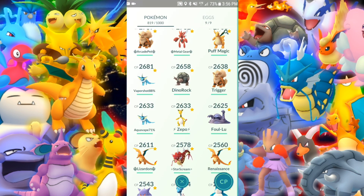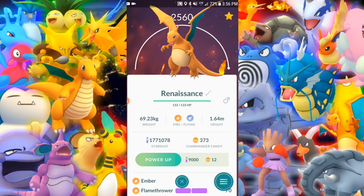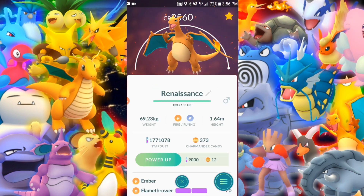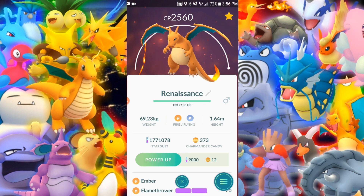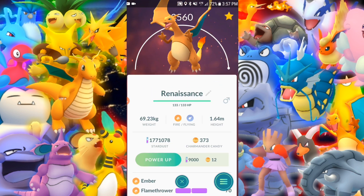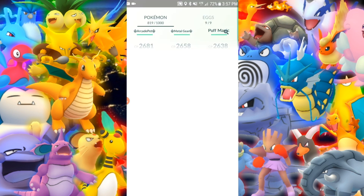He's the one I need to just do one more power up on. I'm not going to do that glitch — I'm going to play clean and wait until we can power them up some more, whenever Niantic releases the next power up phase, if we get new levels or whatever. Because these Pokemon — these aren't the CP that are set — we're going to be able to power them up some more, I do believe. Flamethrower and Ember — very nice.